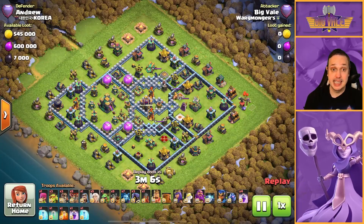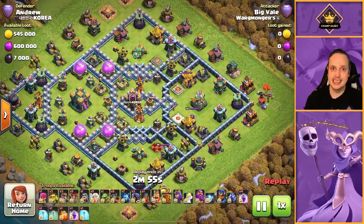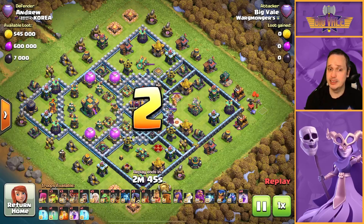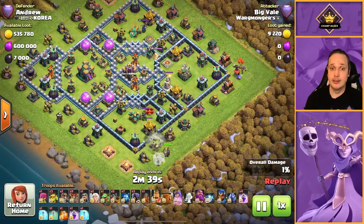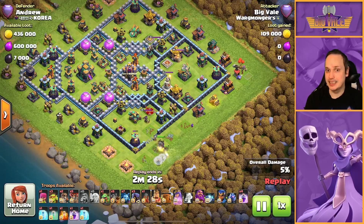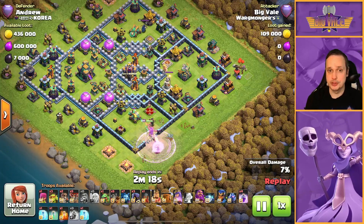Now we move on to attack number four — this is Andrew from Korea. He's got pretty weak walls, but his defenses are maxed out. Given this is predominantly an air attack, the walls aren't the main factor. The Queen is going to charge in toward the lower Scattershot. The reasoning was I wanted to try and take out that Defending Queen — we had access to two air defenses plus a Scatter. I misjudged and thought we could have reached the lower Multi Inferno over the walls, but that was one tile too far. The Queen moves in and she's going to get some value.